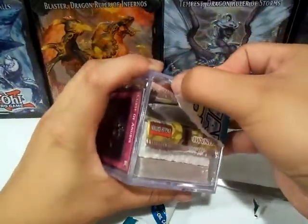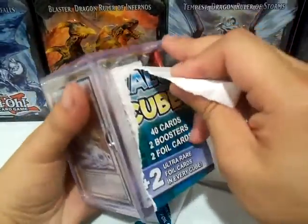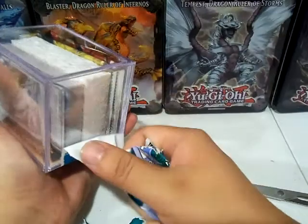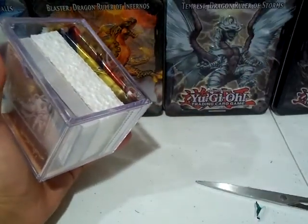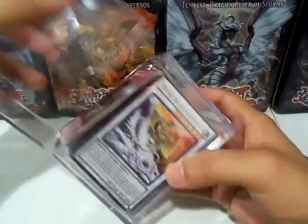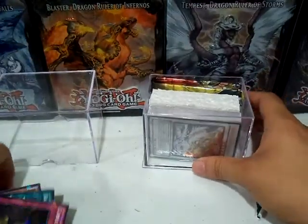In every cube I looked at, they all had Secrets of Eternity and The Next Challenger booster packs, so there wasn't really a difference between them. The only difference was the structure deck included and the promo or foil cards. Let's open this up.